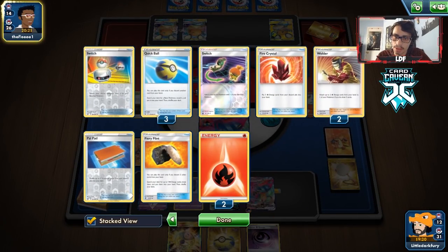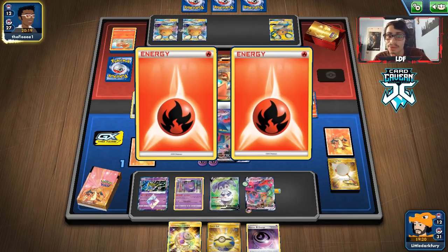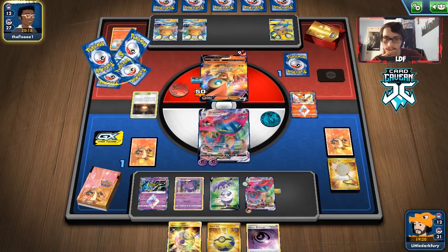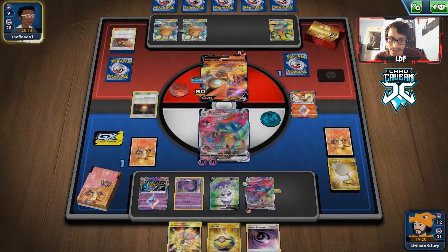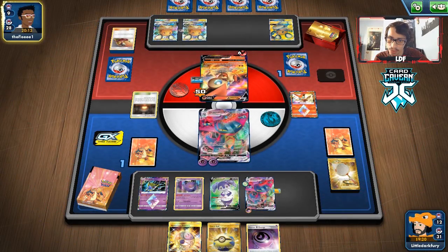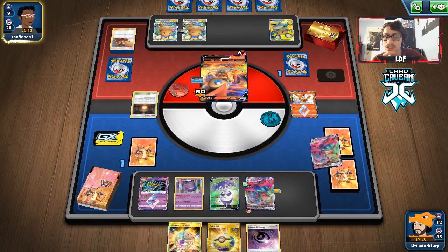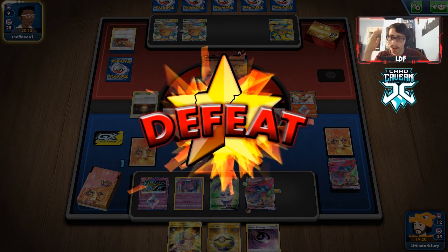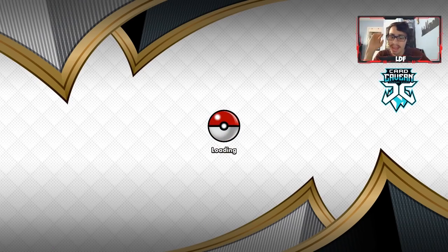They do have the Welder — they're going to use it. With eight energies on Victini, that's like 320 damage — right on the dot. Yeah, that's going to do it. GG to Rahul. That was a very good, close game — came down to one prize for both players. We got to show off the Gengar there. Took a while to get it into play, but we had a pretty good game against a good player.